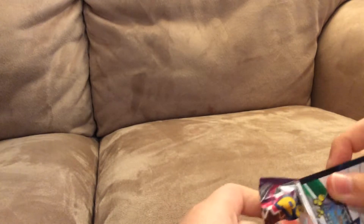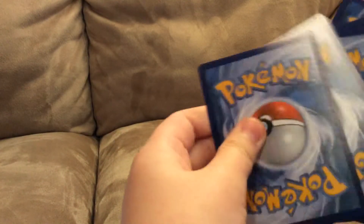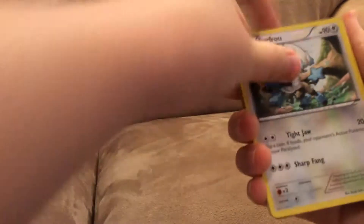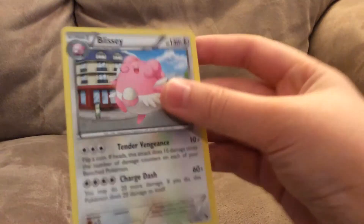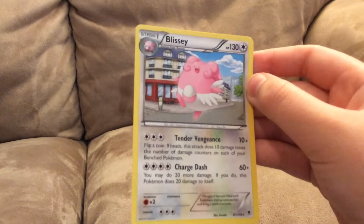Team Manitric, let's go! I got the lucky ones. Code to the side. Three from the back. In this pack we got a Swadloon, a Furfrou, Trick Coin, Skiddo, Litleo, Goomy, Fletchling, Reverse Druddigon, and a regular rare Blissey. Not bad — Charge Dash does 60 damage, though it does 20 damage to itself. It's the evolved form of Chansey anyway. I'll put that to the side.